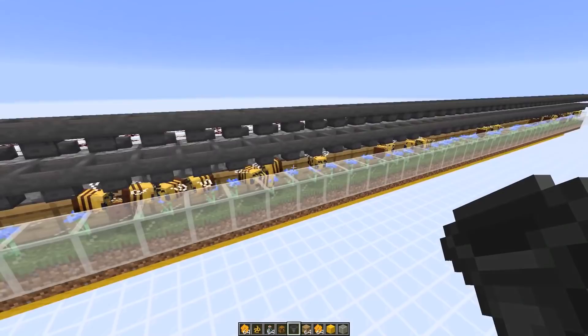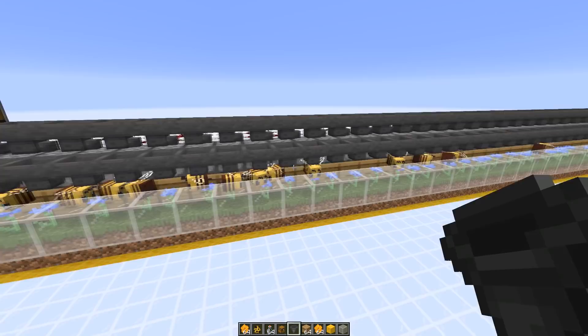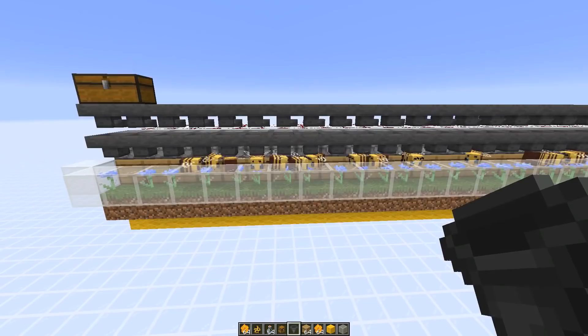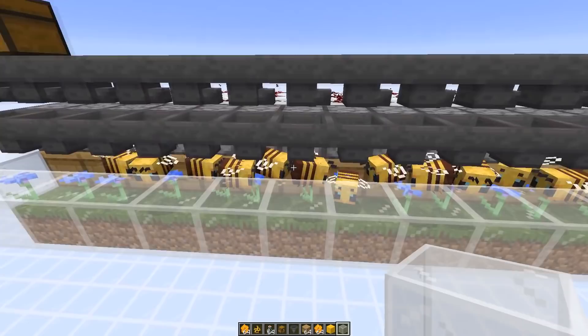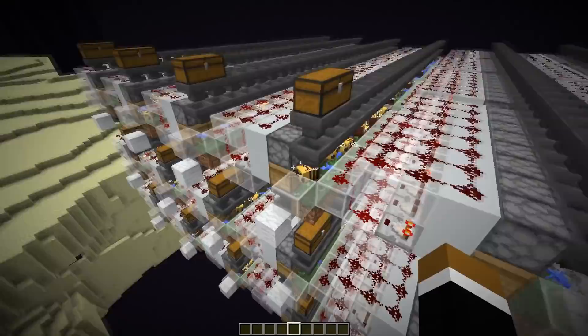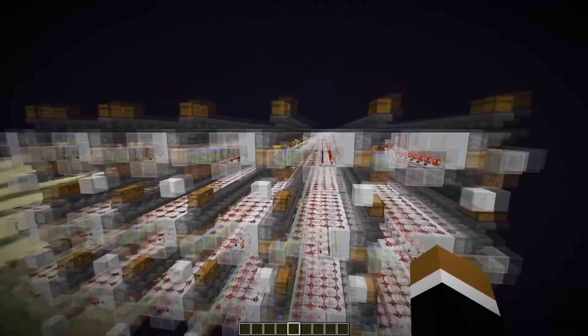Now let's check out what happens if you build the farm modules right next to each other. With 50 modules, the rates are a tiny bit lower than expected. I think one of the reasons is that bees tend to group up, especially at the ends, and that influences the rates. That grouping up behavior could be reduced by splitting up the modules a little bit — every 8 to 12 blocks, not having a module and just having a block instead. Doing so, the rates are actually a bit higher again, so that's something you should probably do.